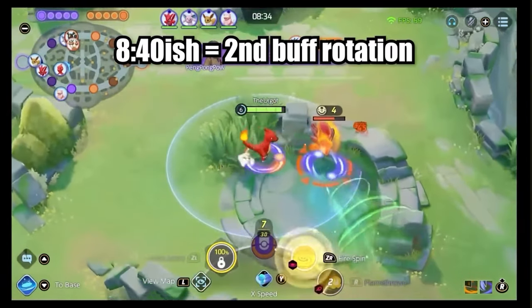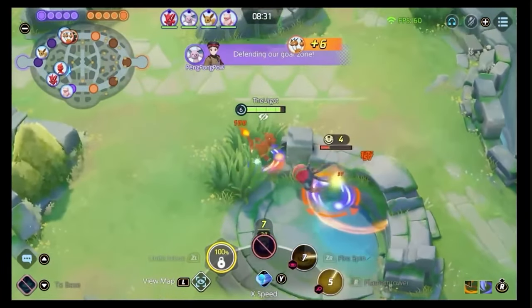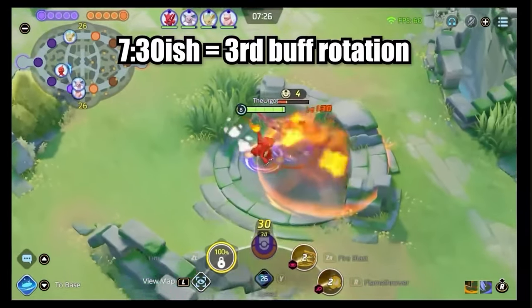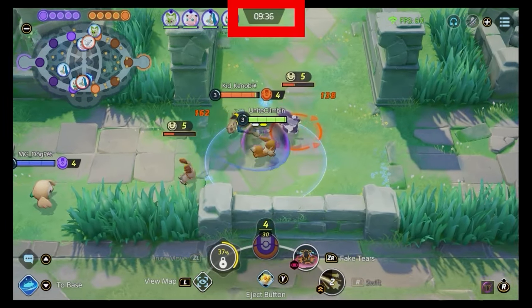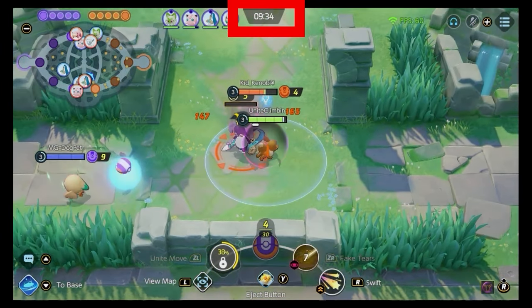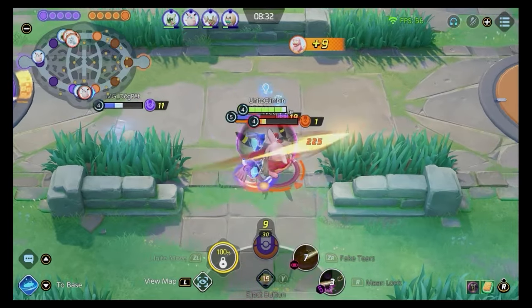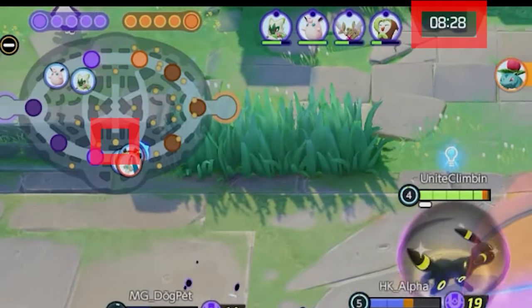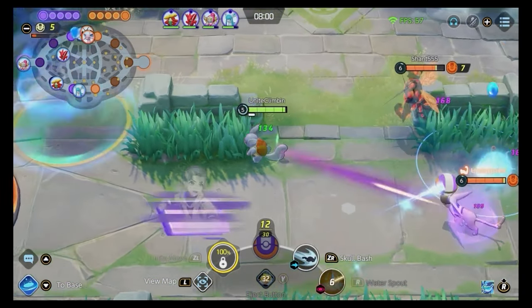Number seven: remember farming rotations — rotations is everything. If you jungle, buffs respawn every one minute. If you lane, remember the order in which the farm was secured and be ready to attack and secure that farm when it respawns one minute later. You'll be amazed at how much free farm you'll get just because you have good rotational awareness about the timing.